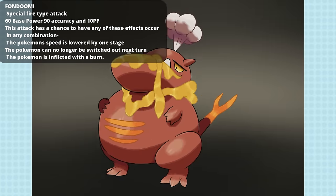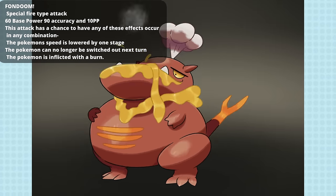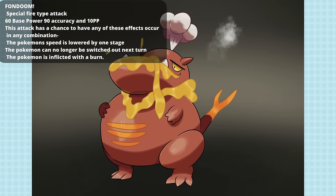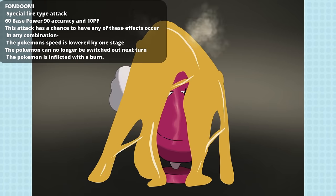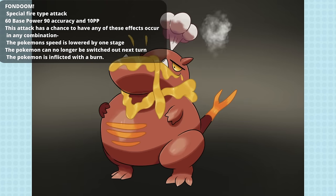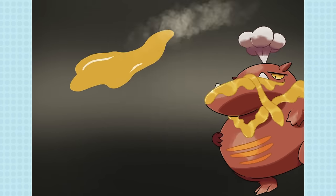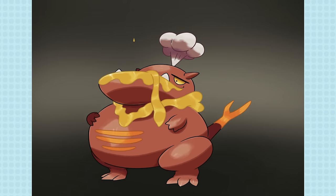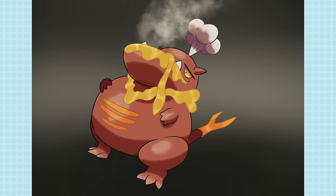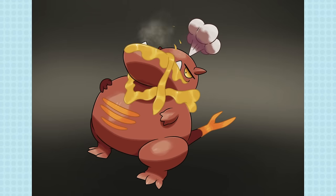Melty Melty also has its own move in Fonduum — a special Fire type attack with 60 base power, 90 accuracy, and 10 PP. The user spits up gooey molten saliva upon the enemy. This attack has a chance to have any of these effects occur in any combination: the Pokemon's speed is lowered by one stage, the Pokemon can no longer be switched out next turn, or the Pokemon is inflicted with a burn.